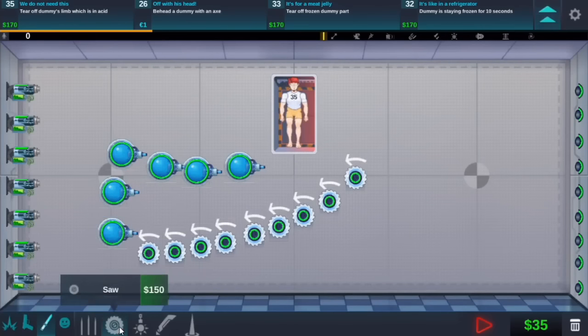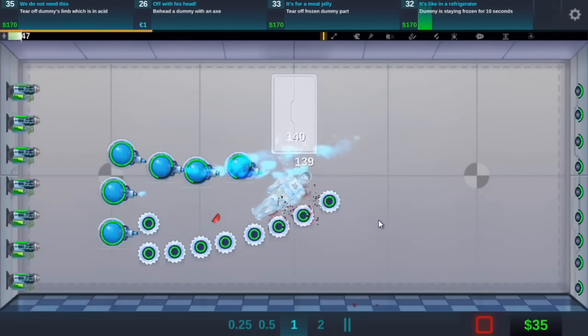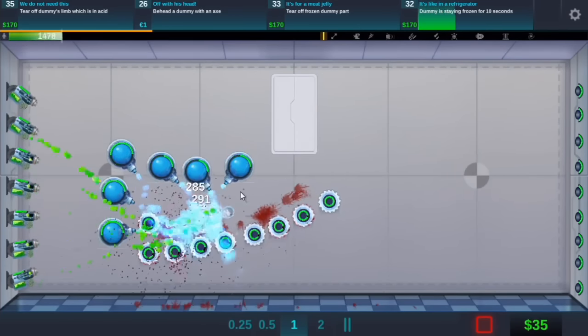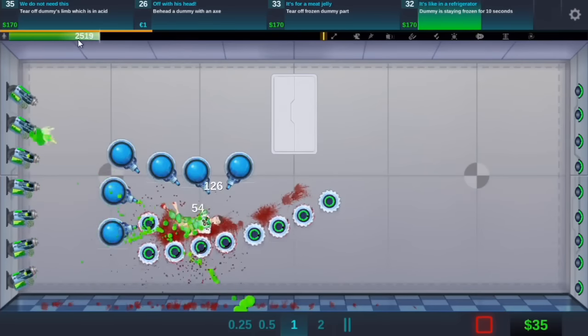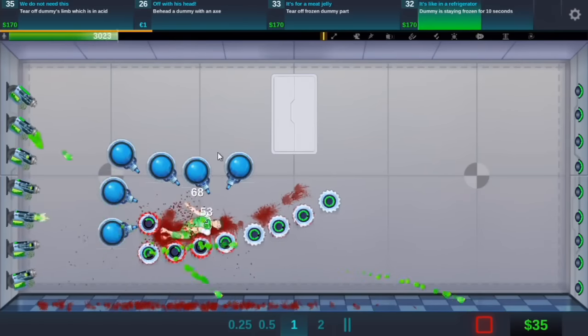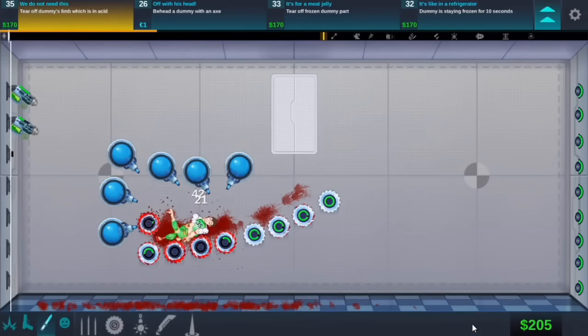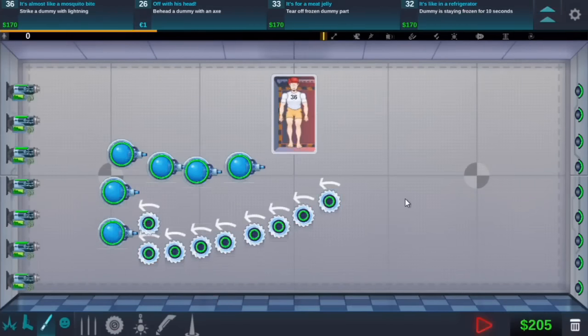Do saw right there so it doesn't go past. I think that's going to work. 10 seconds - come on, 10 seconds. With an acid - that's doing a lot of damage. 10 seconds. That actually ran out. So I'm not sure how I'm going to do this.